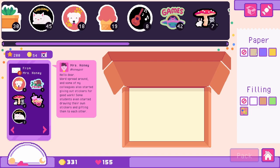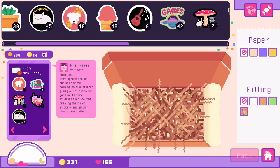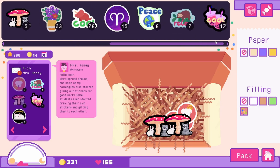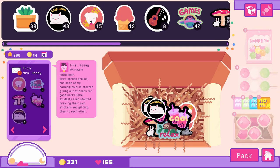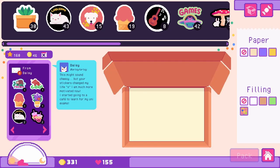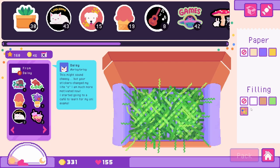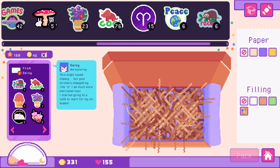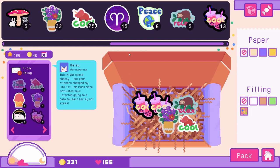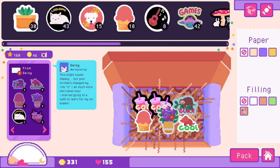Mrs. Honey is back with her request for stickers — this lady! Let's just plop them in and give her candy for being such a great human coming back every single time. We have Daisy. Let's start from here — two bobas, one sloth, one of the cool stickers, one of the flowers, an ice cream, and two kitty cats. Good job, Daisy — keep up the good work.